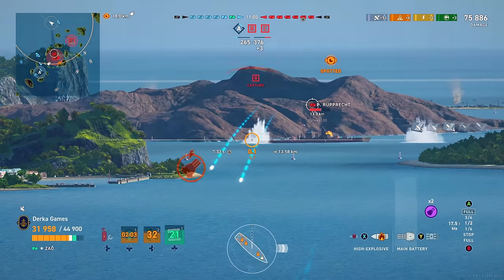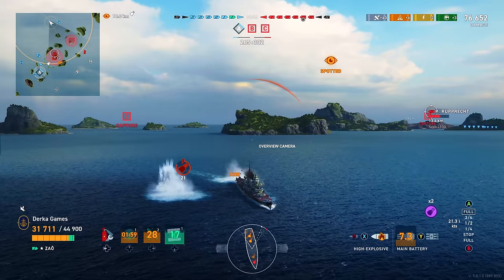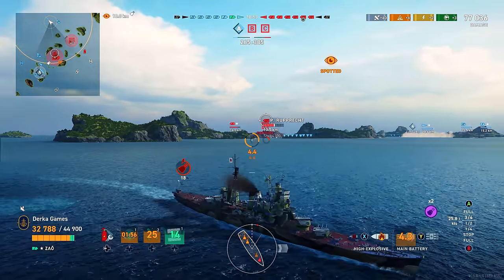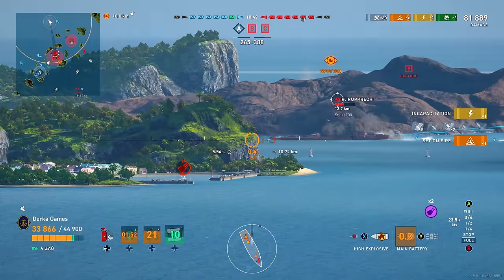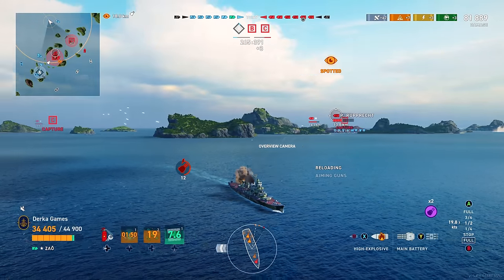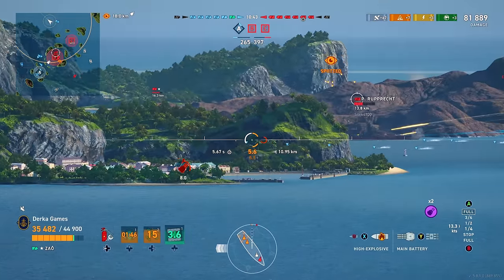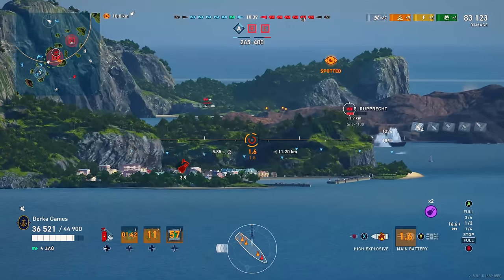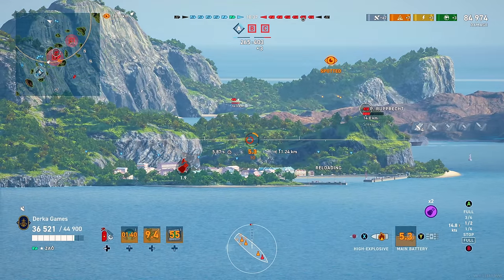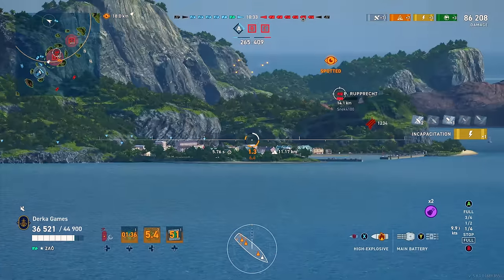The longer I play cruisers, I tend to do DPM builds more than agile builds. It's a lot easier to rack up big damage numbers when you're not doing an agile build. I feel like agile builds are really only great on brawling cruisers where you're going to be up close and personal — and that is not what Zao is. It is no brawler. If you want to live, you're going to have to stay a little farther back away from the action.